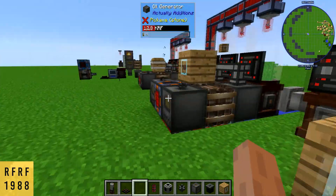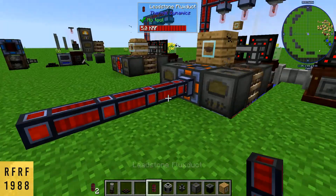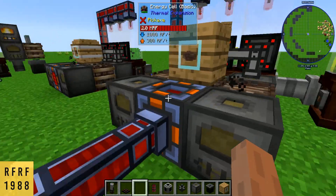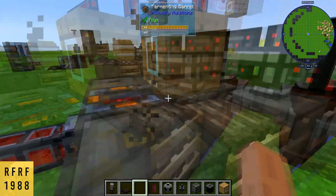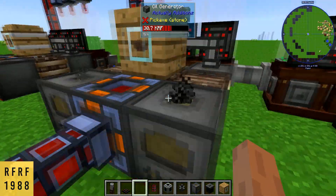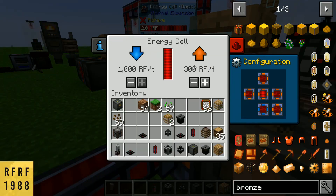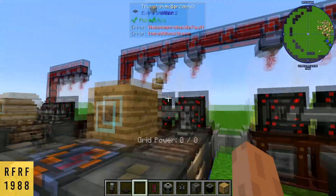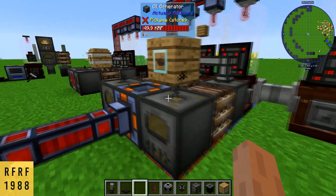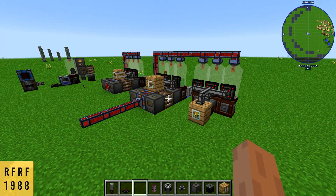That's all you need to do to make this a self-sustaining farm. You can also add on more Garden Cloches, or pull the power out to power your machines. One thing to keep in mind: these generators are only producing 80 RF per tick, which comes out to about 320 RF total. Set your output to 300 RF, because if you drain out too much energy it'll actually shut the system off. Keep that in mind and that's about it.